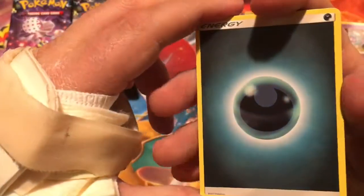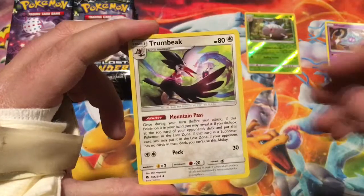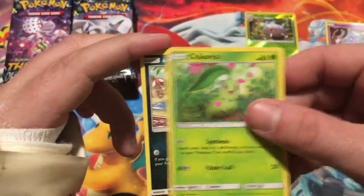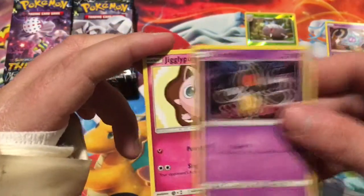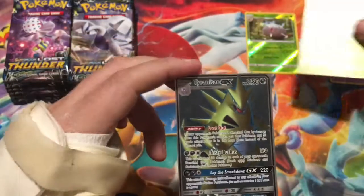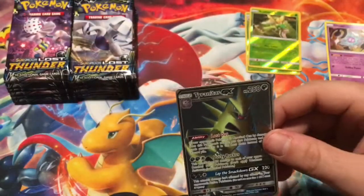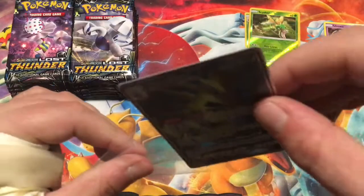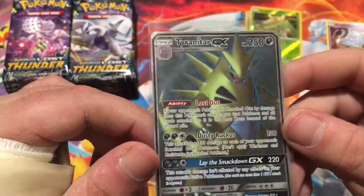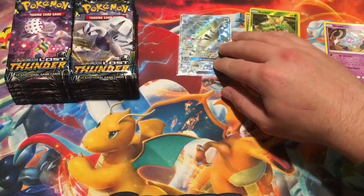I like splitting them up randomly like that — that was a pretty cool idea. Not saying I came up with it, but I like how I did it. Trumbeak, Ninjask, Fairy Charm, Chikorita, Alolan Meowth, Yamask, Jigglypuff, Mareep, a Reverse Scyther, and the rare — oh my gosh. Definitely started that video off on a good note.